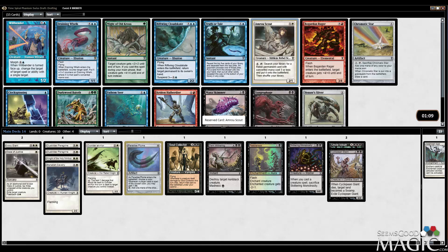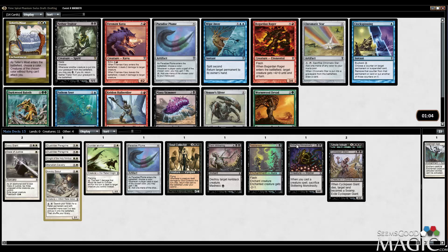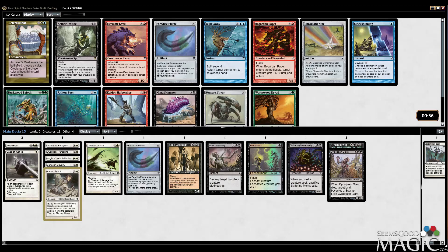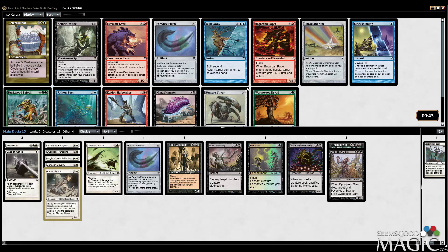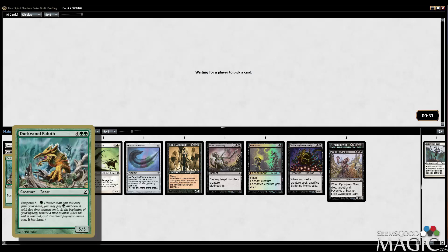I think we just want the Amrui Scout in this pack. There are certainly a couple of reasonable blue cards. Draining Walk is fun. Rift Bolt and Cloud's Gate is a great suspend card. Dirkwood Biloth is also a good suspend card. We've already got the Knight of the Holy Nimbus and the Outrider Encore — yeah, I think it's reasonable. I could take Chromatic Star to try to play these black cards, or Dirkwood Biloth as just a solid creature. I think I actually want to do that — a fairly decent creature.